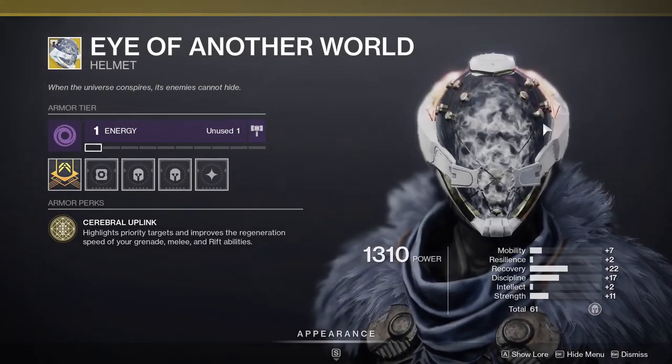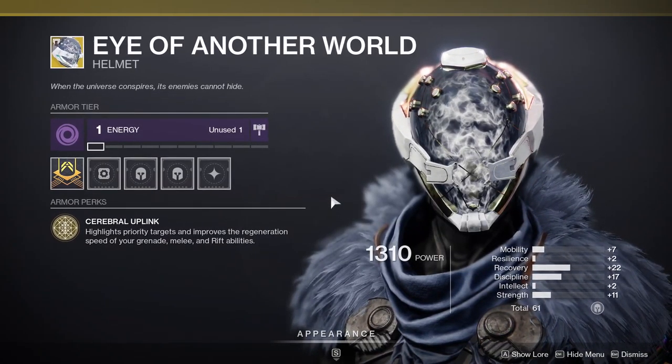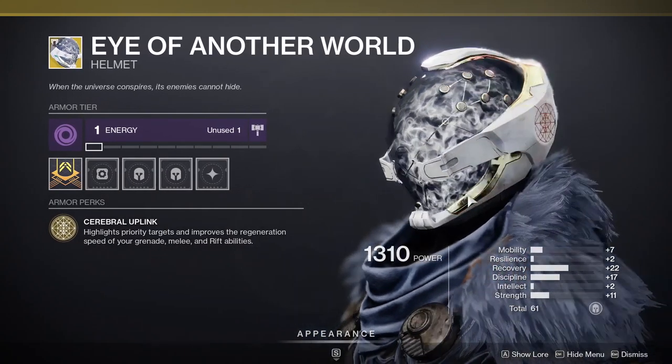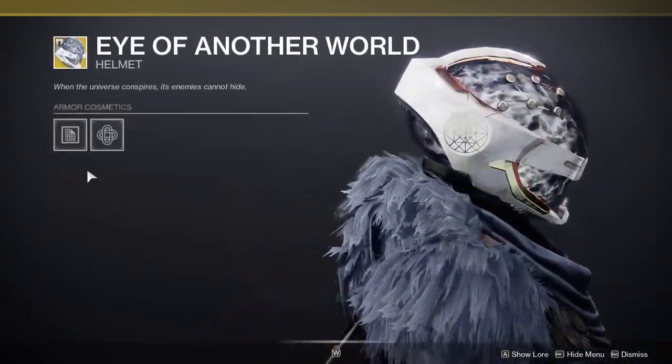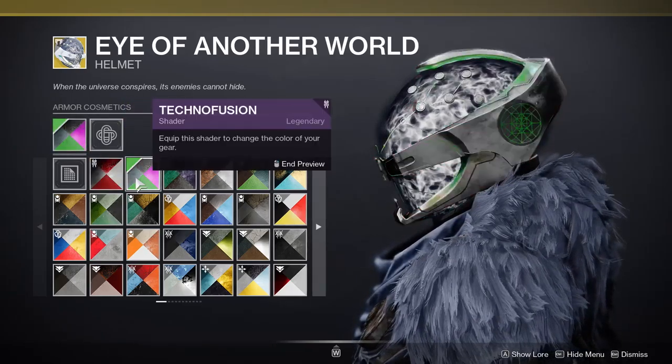Not for these perks or these stats though — these stats are pretty dog shit. You never want mobility; you always want resilience, recovery, discipline, intellect, or strength, with those last three being the interchangeable ones. Resilience and recovery are the main ones Titans really want to look at. So the stats are pretty dog shit for me.